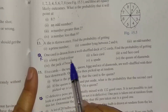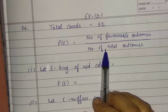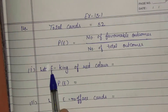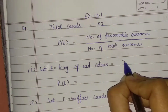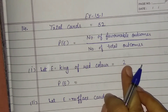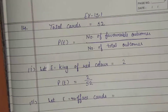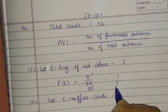We have total cards of 52. Probability of any event equals number of favorable outcomes over total outcomes. First part: king of red color. Red color has two designs — Heart and Diamond — and each design has one king, so we have 2 red kings. Probability = 2 out of 52. Simplifying: 2/52 = 1/26. So the probability is 1 upon 26.